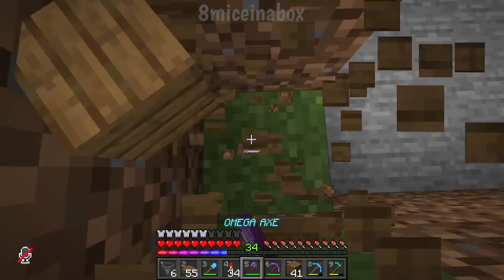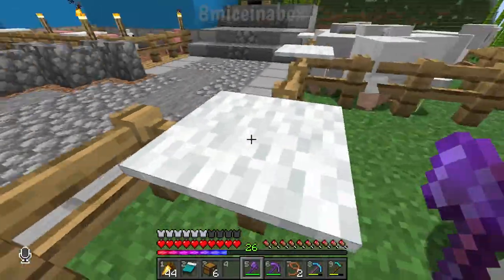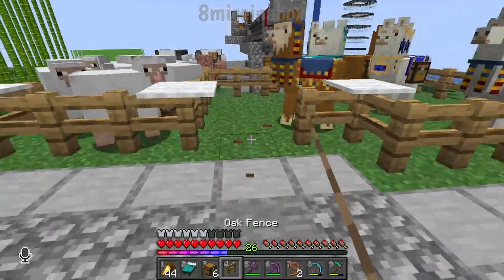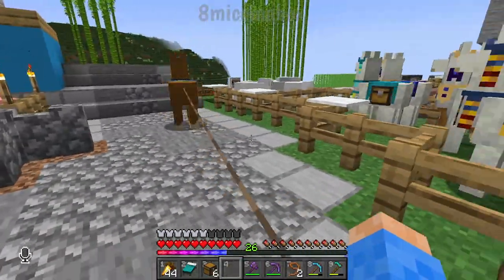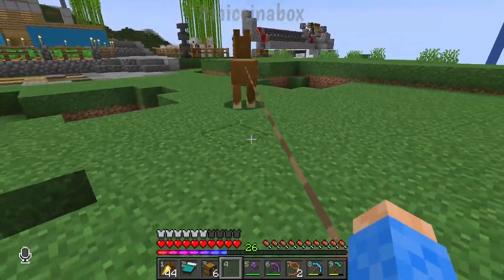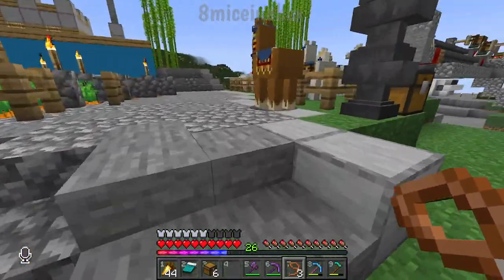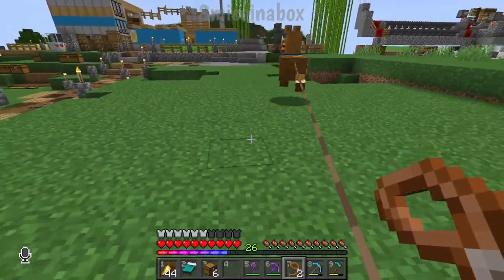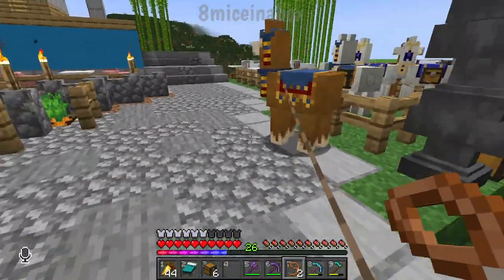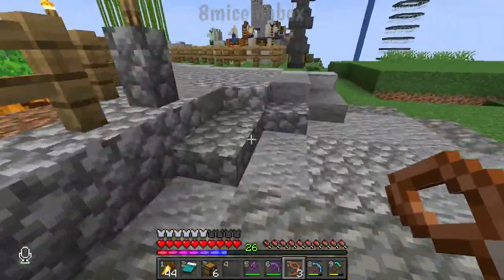I've been breeding up these llamas and I've got one ready for a test — just to test out our piñata llama situation. Here's test dummy. It's going to be a pain getting him away from his friends, but we're going to test to make sure the whole system works. He doesn't want to leave his llama friends. This is going to be hard — I don't know the strategy for this. Oh, he just jumped right in.